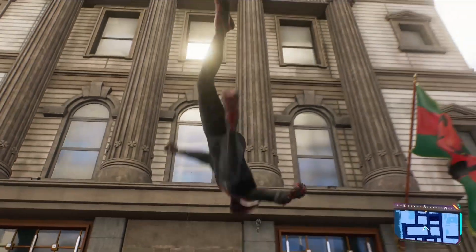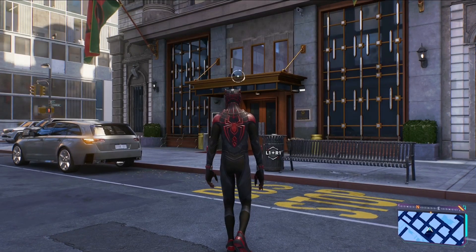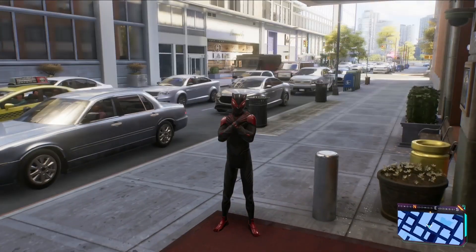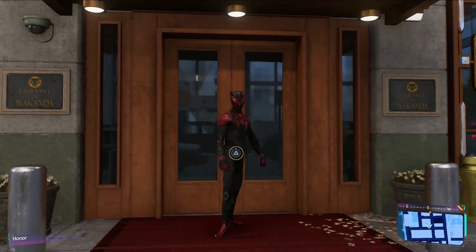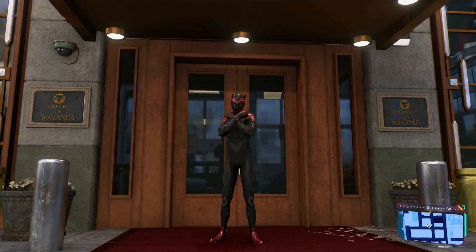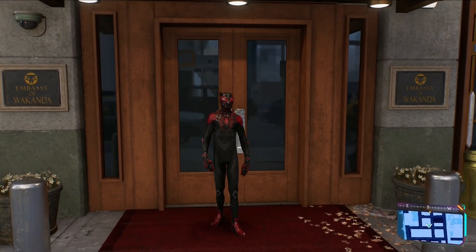There are multiple Black Panther references, including the Wakandan embassy located over here, and if you're playing as Miles you can even interact with it. Miles also has the Wakanda Forever suit, which is based off of a variant cover made by Boss Logic, and this suit includes a reference to the first Black Panther film — if you listen closely, this suit does not make any sound when walking.